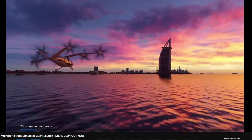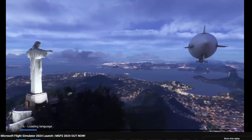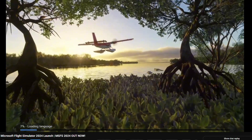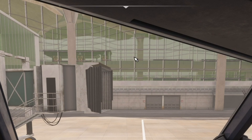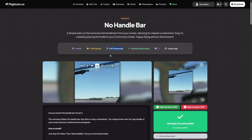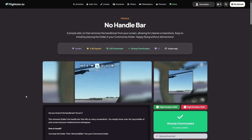Do you remember those days when MSFS 2024 just released and we all got stuck in the loading screen? Then a day or two later we finally got in, only to find this ugly handlebar which just showed up with every mouse movement and ruined our screenshots. Coming from MSFS 2020, where the toolbar problem was all fixed by an add-on with over 62,000 downloads, this was indeed a problem — especially because the 2020 add-on was simply not compatible with 2024.